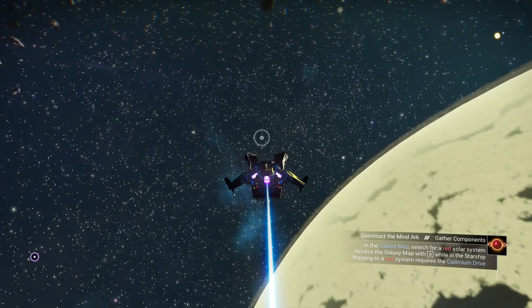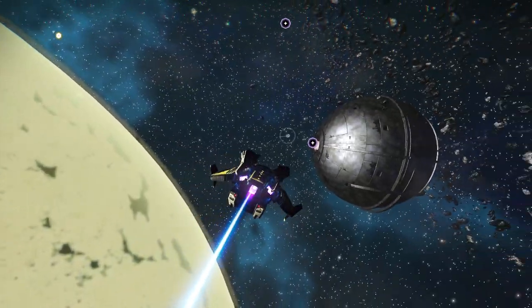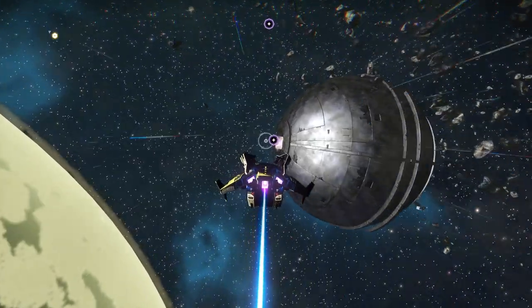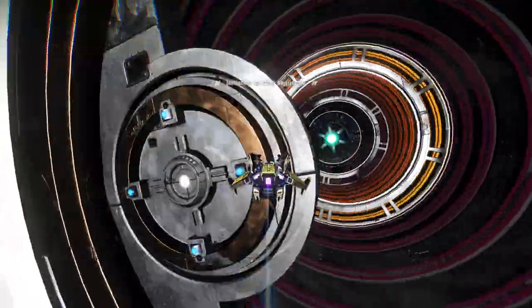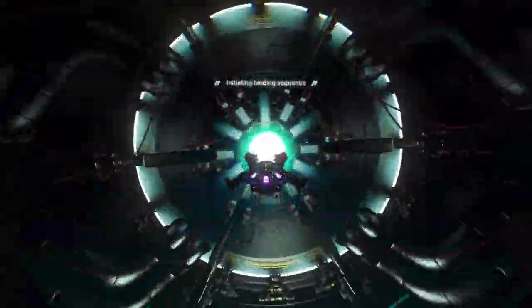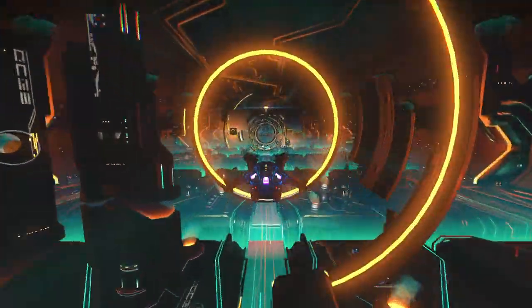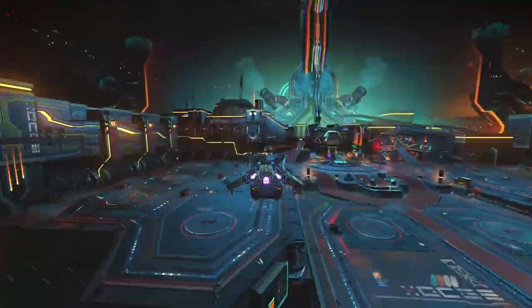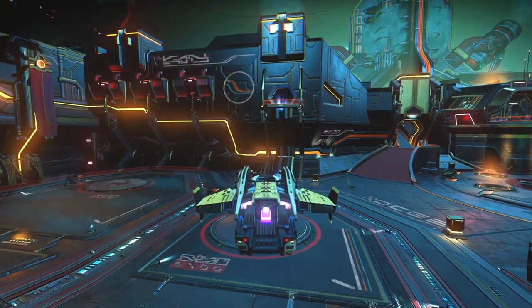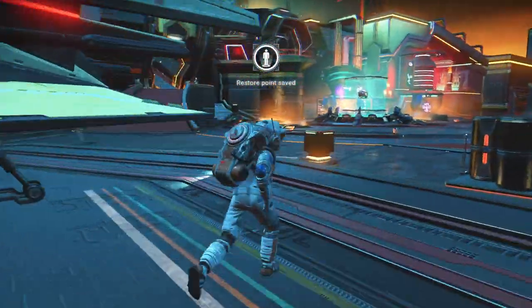I did say I was going to go back to my base, didn't I? Meant to hit the portal on the way out before we left — use the portal to escape from here, and if we leave from there and go straight to our base, if we want to come back to this system we can. That's the brilliant part about this.